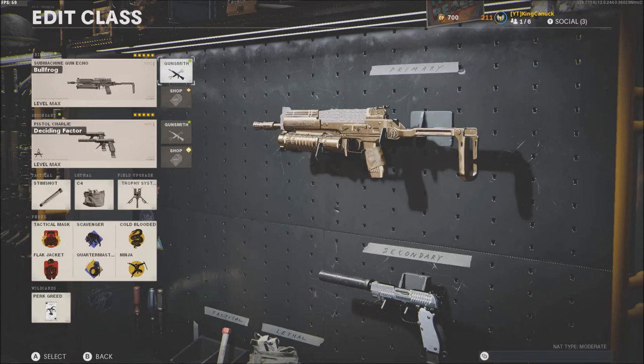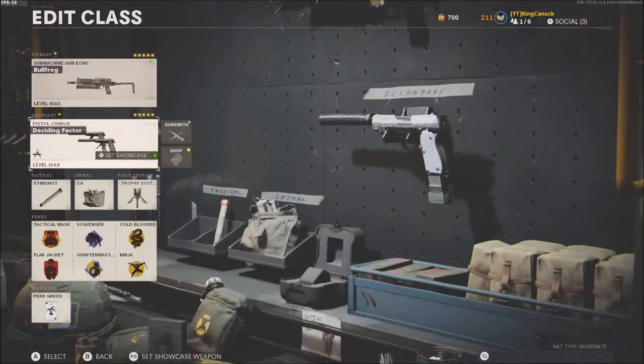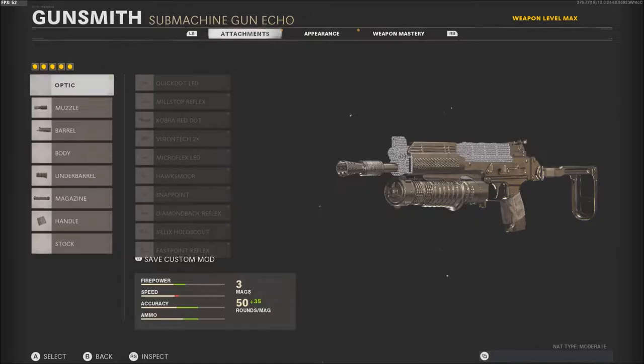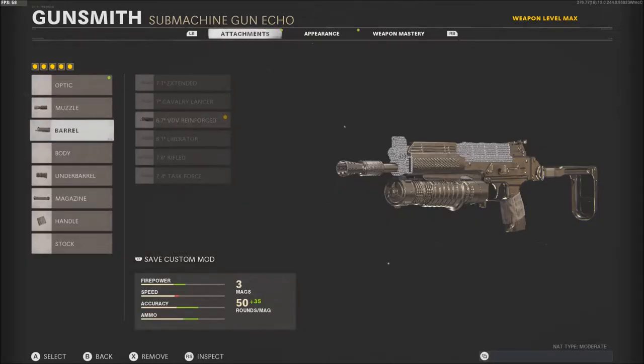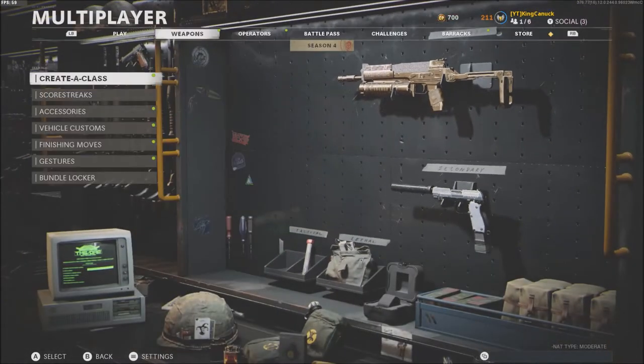Hey, what's up guys, it's King Canuck here. I'm back with another video and in this video you'll see a gameplay of the Bullfrog. This is probably one of the most underrated guns in Black Ops Cold War. The perks are always the same, but for attachments on the Bullfrog I use the Spetsnaz Compensator, the Reinforced Barrel, the VDV Speed Grip, the 85 Round Fast Mag, and the Gru Elastic Wrap. This gun is definitely underrated — it melts at any range.